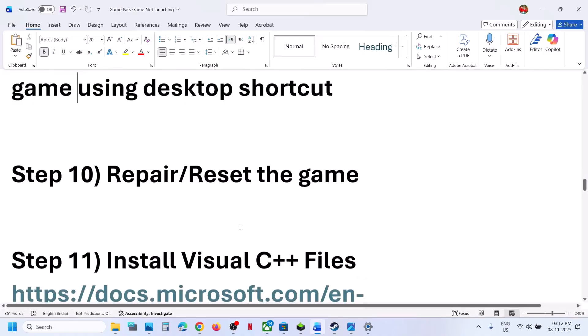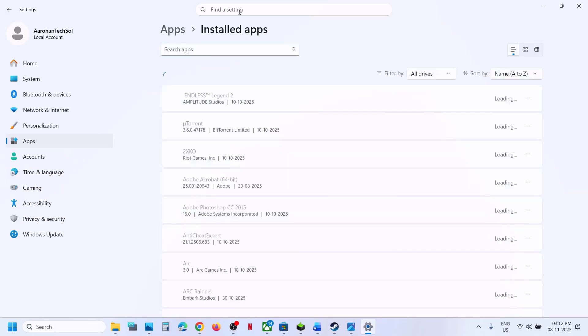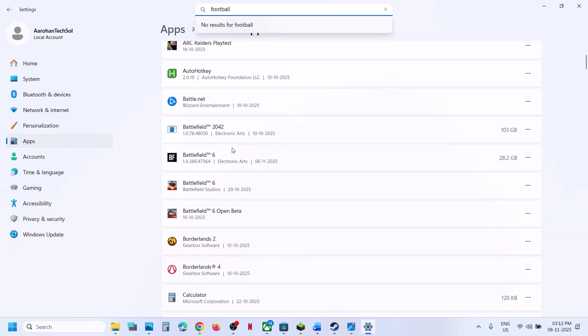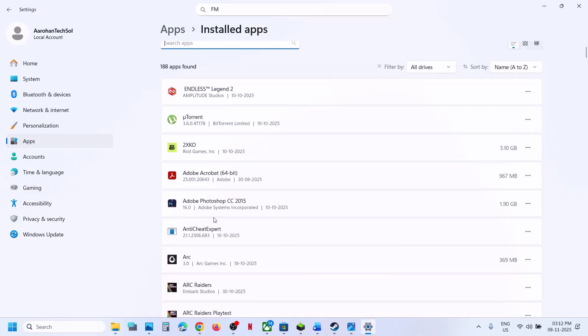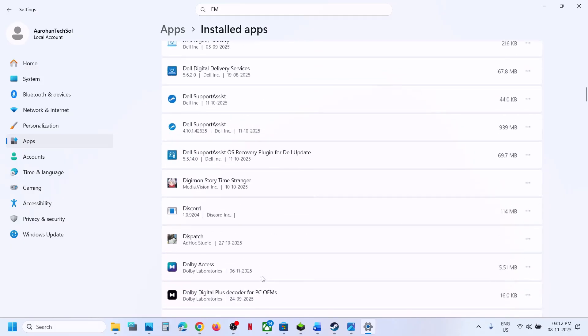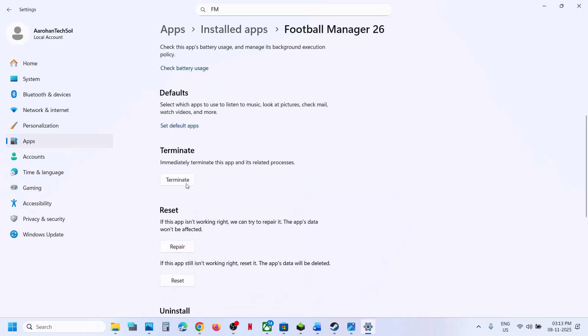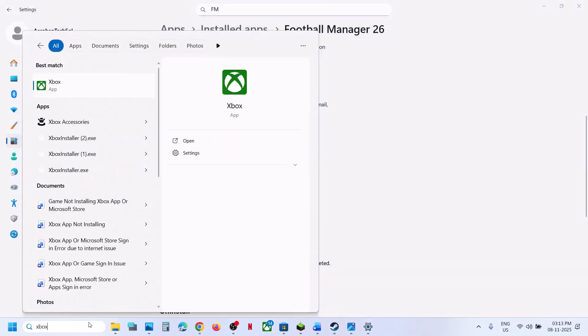Still not working. The next step is to repair or reset the game. Open Windows Settings, go to Apps, go to Installed Apps or Apps and Features, and find Football Manager in the list. Click on the three dots, go to Advanced Options, scroll down. Here you can see the Terminate option — click on Terminate, and then click on Repair. Once the repair is done, launch the game. If that does not work, click Reset. Once the reset is done, you have to relaunch the Xbox app — close Xbox app, then open it again — and then relaunch the game.